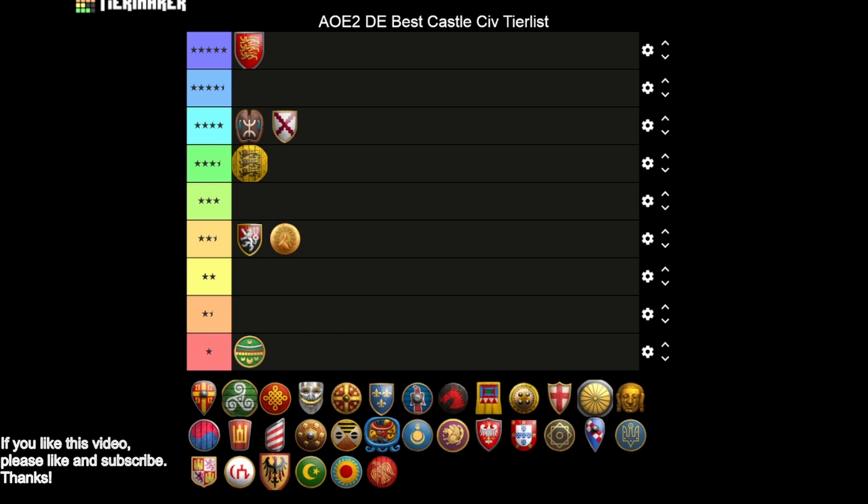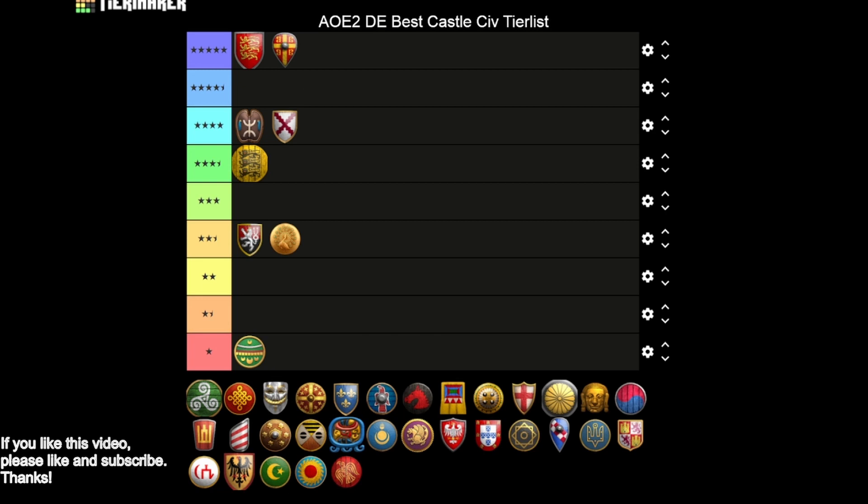The Byzantines should come as zero surprise — they're going to be five stars. You just have so much HP. One of the low-key strong bonuses for Byzantines, especially with their castles, is having free Town Watch and Town Patrol, giving you a lot of vision for map control — information is king. It's worth noting that Byzantines are also missing a lot: Siege Engineers, Heated Shot, and Herbal Medicine. But the HP bonus is just so strong that it overcomes a lot of those other weaknesses.